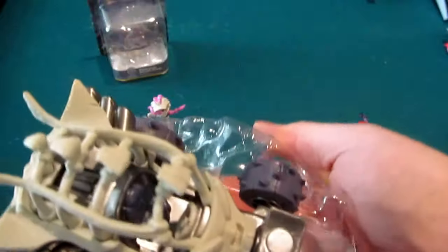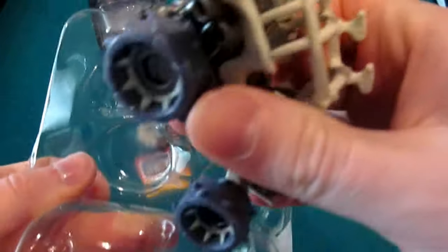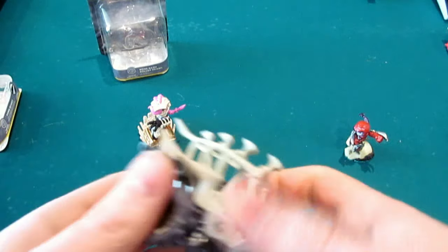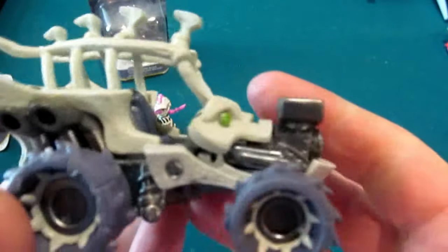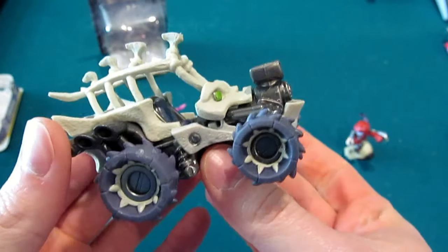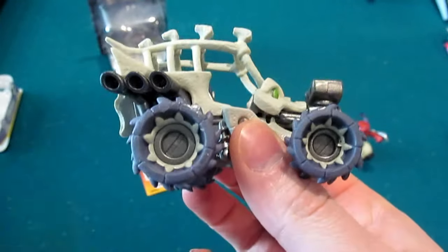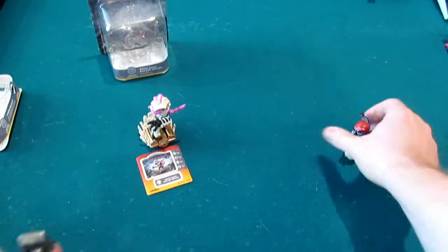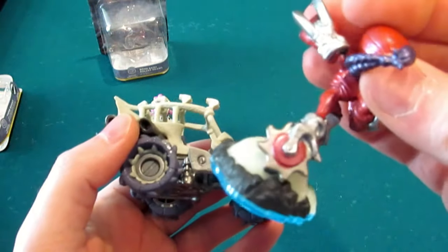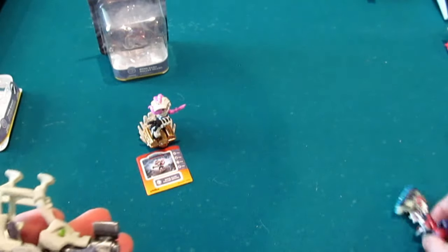We just want it loose and ready to go. So we're going to break this down, pull up here, and it is out. This is the Tomb Buggy — it definitely looks better out of the packaging. We did it justice pulling it out. Check this out: you sort of get the vibe of the Roller Brawl classic, with the skates and the blades. You sort of pick up on that in the wheel structure — the tires mimic that.